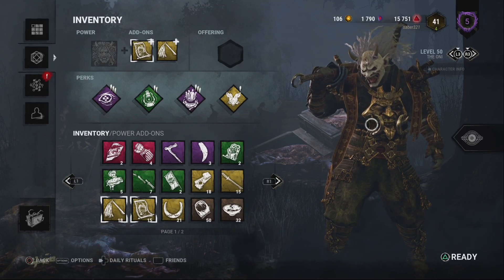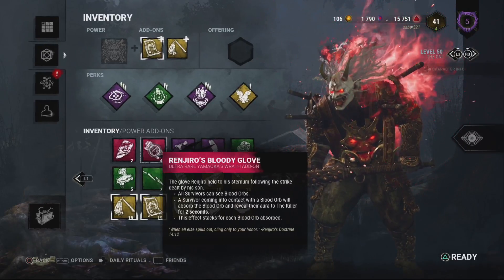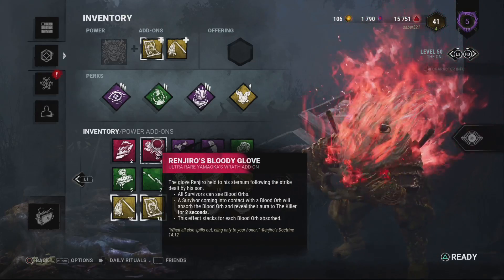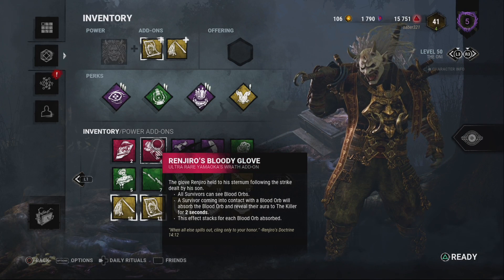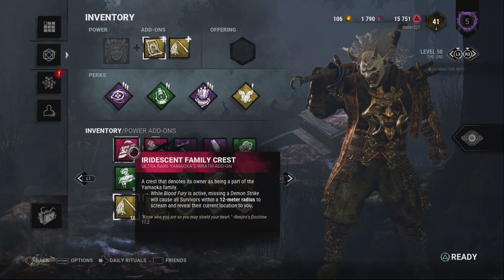As far as him as a killer — what he does, how he operates — his red add-on, the Bloody Glove, is god tier. Anybody who touches a blood orb — survivors can see the blood orbs you suck up, and if they touch those blood orbs, you see them regardless of how far away they are. So even when they're trying to heal from Sloppy Butcher, a blood orb will touch them when they're healing. Coming for that ass. Love it.